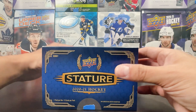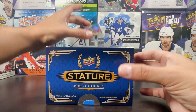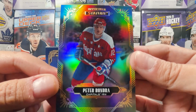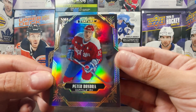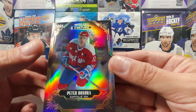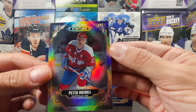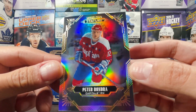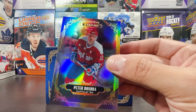Here we go with the first card in the box. It's a base card and it's a nice one — Peter Bondra, right winger for the Washington Capitals. I'm actually very happy about this one. It's not super off-center, it is a little off-center — this side is a little larger — but these lines are pretty much the first telltale sign of how bad the off-cut is. It looks nice. Peter Bondra.